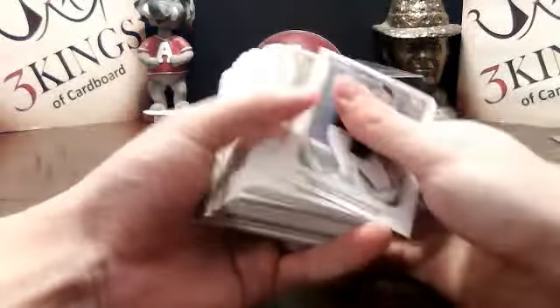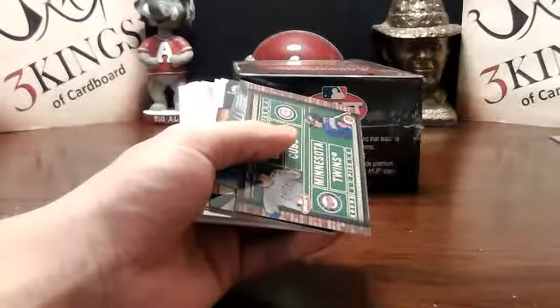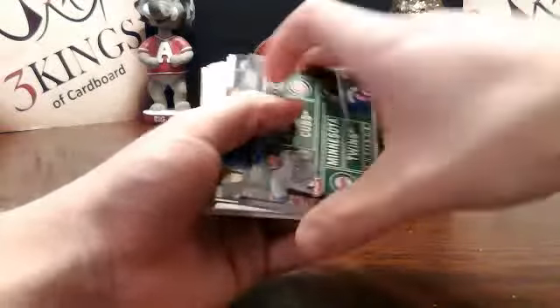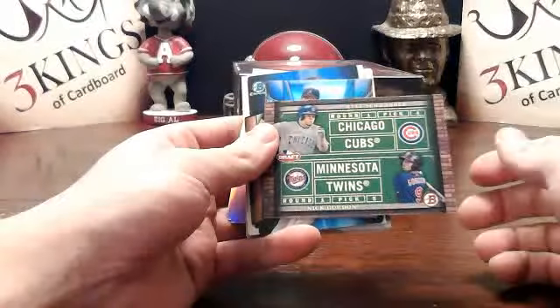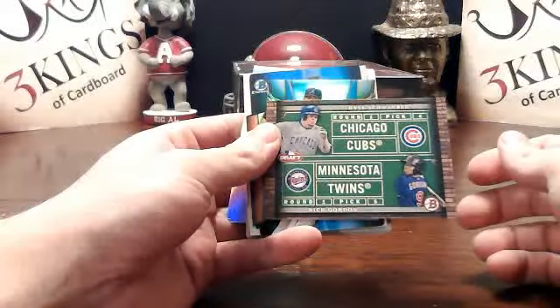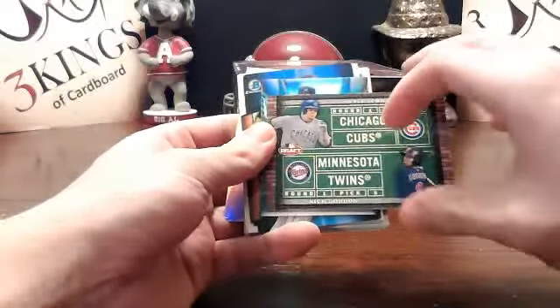Come on, fat catcher. Are you talking about Schwarber? Yeah. I never really noticed that. There's a Schwarber-Gordon dual draft. Oh, you know what? He is — looking at him in this picture, he is fat. He's big-boned like Cartman. There's a Lucas Sims mini for the Braves.